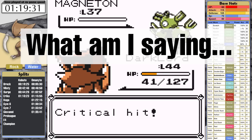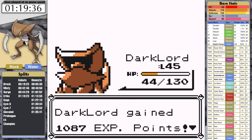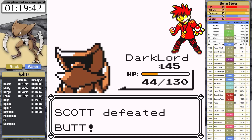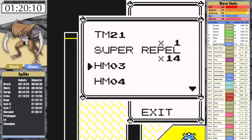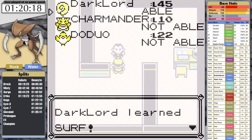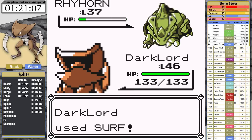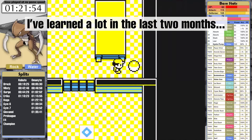Sandslash takes out Magneton, and then Kadabra and Flareon go down in one hit each. I'm reading this script a month later, and you're probably asking — why no Surf? Why no Swords Dance? To answer the first question, I don't like getting locked into HM moves early on in Generation 1, especially because Kabutops has low special. To answer the second question, I honestly just forgot about Swords Dance during this playthrough. Don't worry though — I do remember it, just not right now.